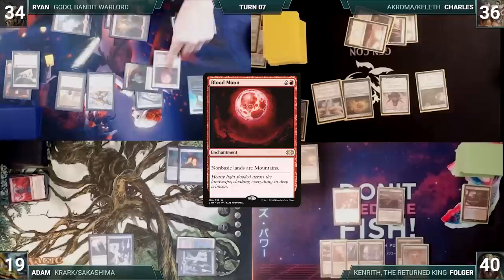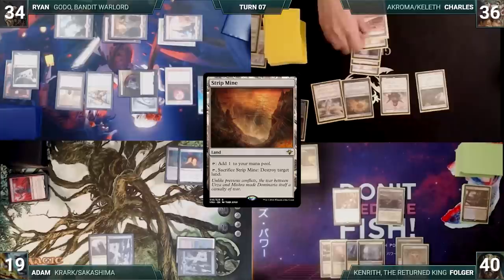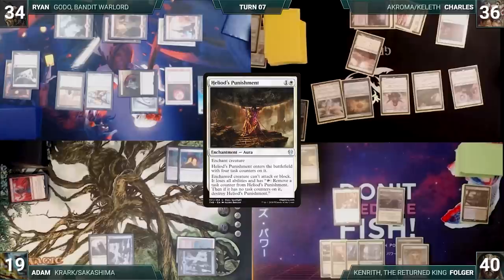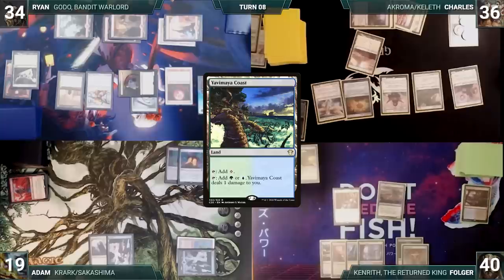Charles draws and plays a Strip Mine. He casts a Drannith Magistrate, followed by Heliod's Punishment, targeting Godo Bandit Warlord. This, combined with Linvala, completely shuts down Ryan's board. Charles passes. Folger draws and plays a Yavimaya Coast, then ends his turn.